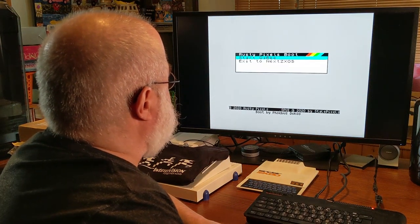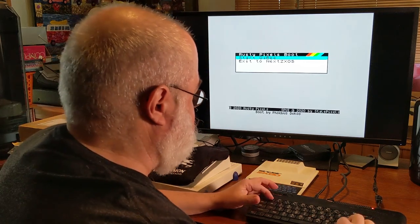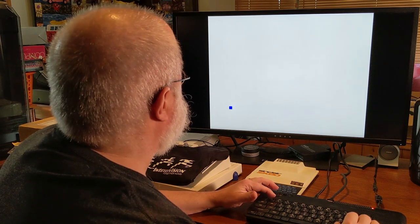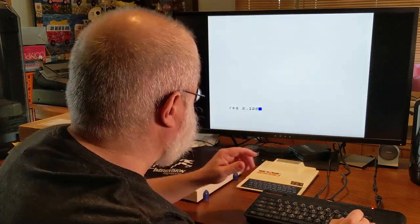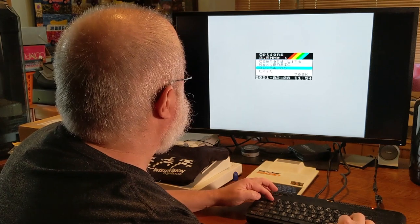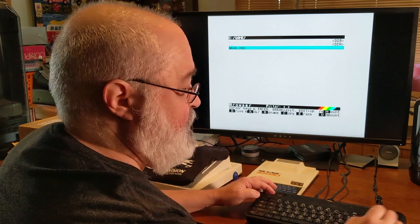Alright, start QB. I normally go to command line — I should set this up to automatically do it, but I would have done it on this because I'm booting up from the SD card. Let's go back. Browser. Game. QB. Alright.